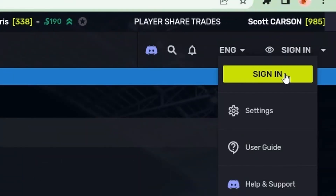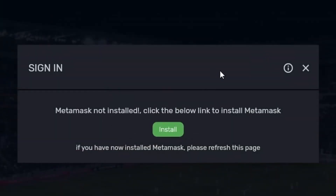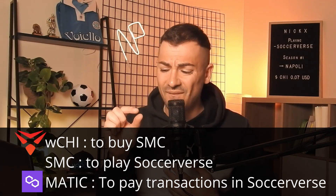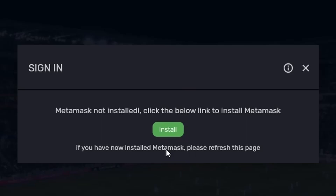As you can see, MetaMask is not installed — the game detected we don't have it. MetaMask is a digital wallet that is totally free and can host all the currencies you need to play this game: RCHI, which is used to buy SMC (the game currency), and also MATIC — we use a very tiny amount of MATIC just for transactions. It's not difficult, everything is super easy.